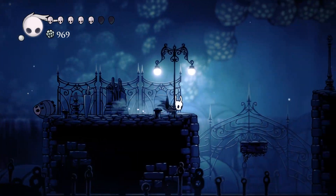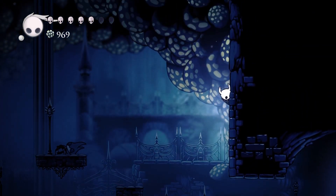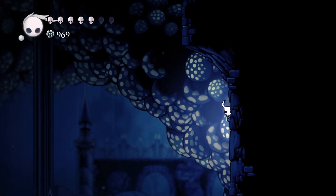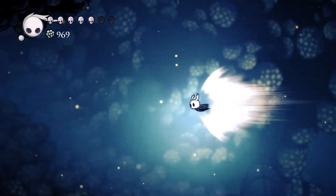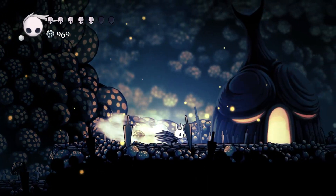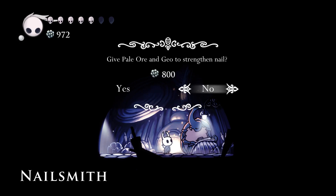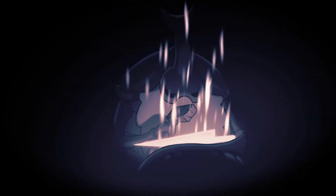There's actually a small shortcut to the blacksmith now that we have the crystal dash. You can skip these enemies by going here and dashing — we can reach this platform by completely bypassing the enemies. So that's what we're going to do. Mr. Blacksmith, we have pale ore, and yes I was correct, he asks for 800 geo. Please upgrade our nail — thank you so much. Boom!